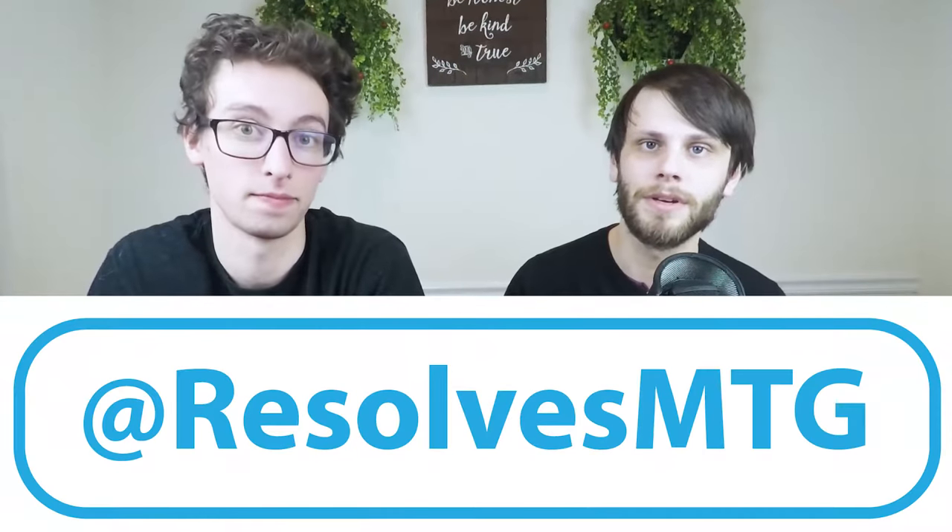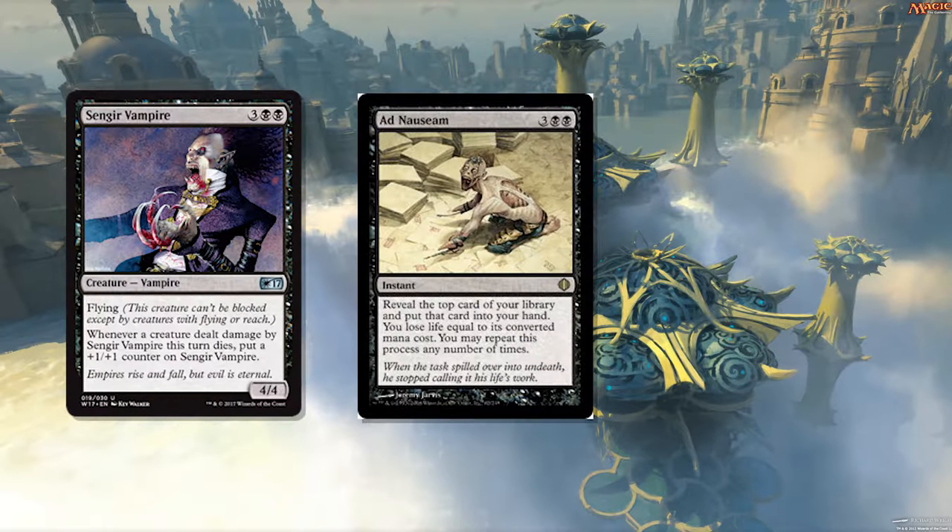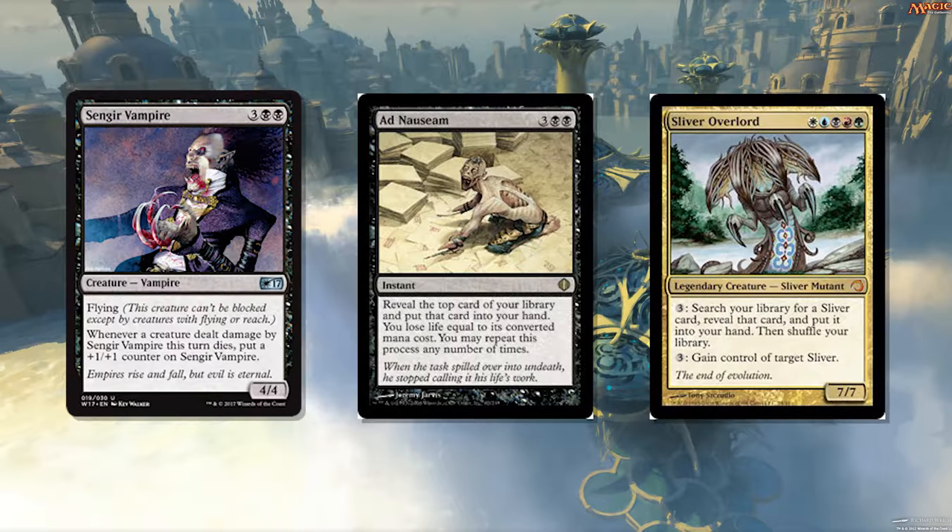Guys, thank you for watching this Card Spotlight. If you enjoyed it, make sure to like and comment down below, and make sure to vote for next week's Card Spotlight. You can do that by commenting below or going to our Twitter at ResolvesMTG — we'll have the official poll up there. The three options are: Sing Your Vampire is number one, Ad Nauseam — an all-star in Modern — is number two, and Sliver Overlord — Commander all-star — is number three. Overlord, not queen. Make sure to like and subscribe, and turn on that notification bell — it's a little annoying that you have to do that, but you gotta do it.